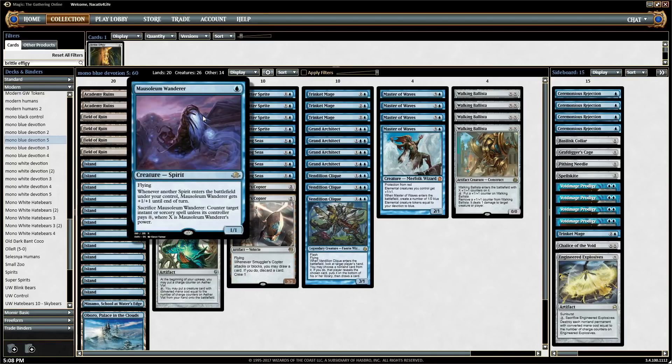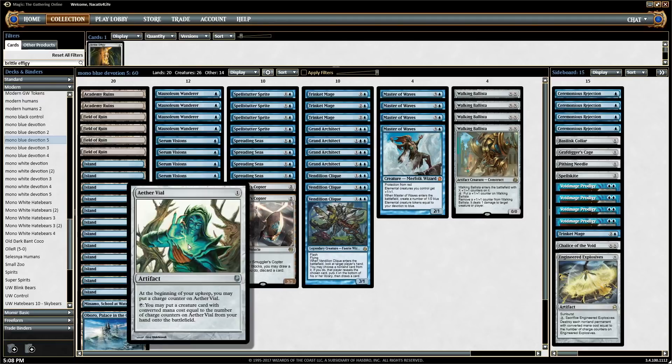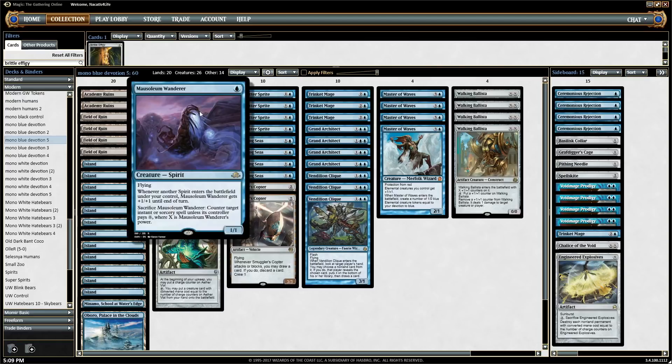Mausoleum Wanderer is another card that can counter spells. If you play a second Wanderer, it pumps the first one. If you have a Vial and you're vialing in the second one to pump the first one, you can basically sacrifice it to counter something unless they pay two mana, which is pretty handy.